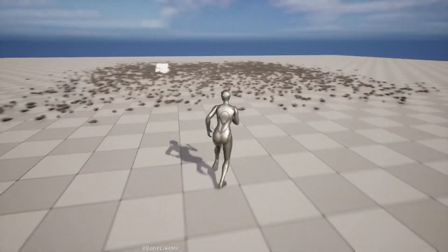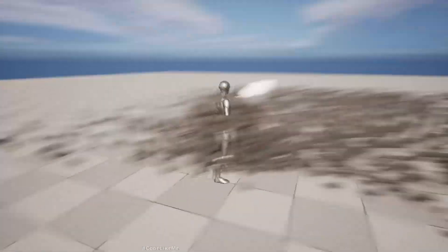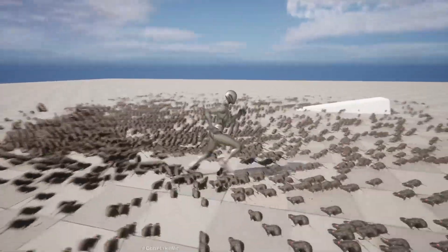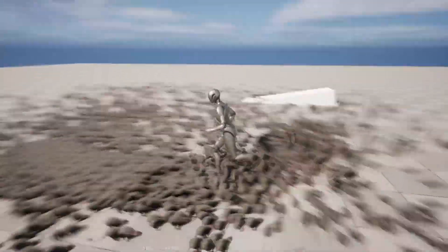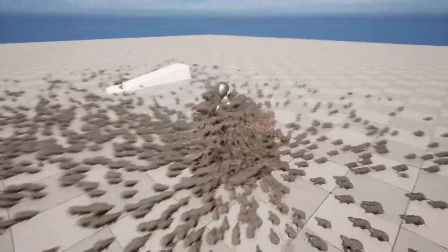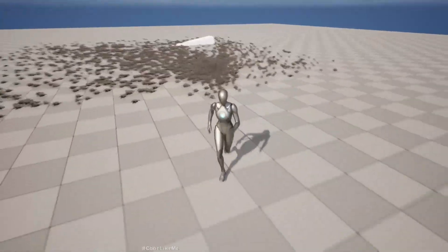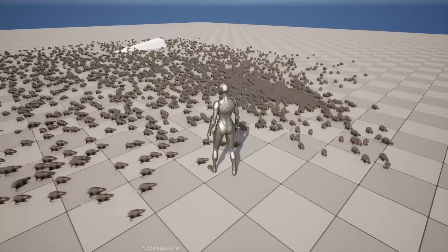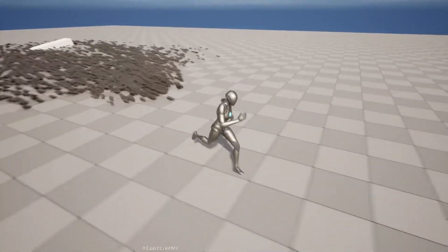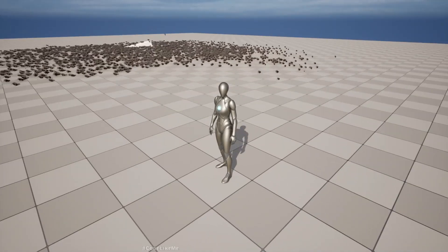So if I go near them, they start attacking me — well, not exactly attacking, they just kind of gang up on me. If I leave the area, they ignore me. But if I stay close to them, they still come at me. If I leave the area far enough, they ignore me, like this.